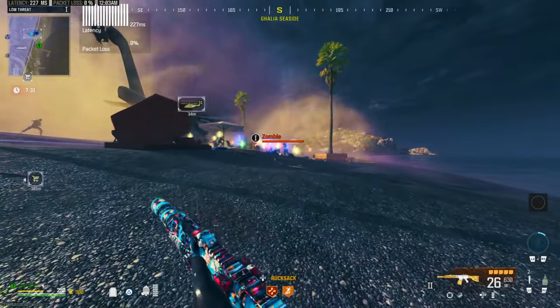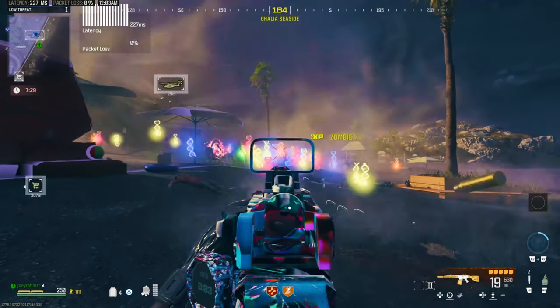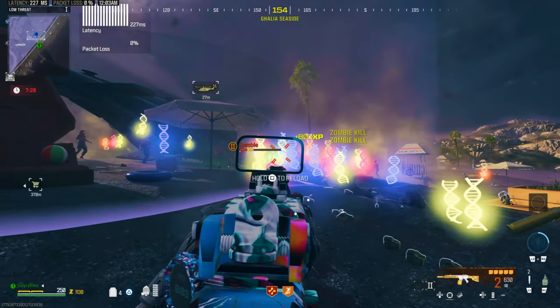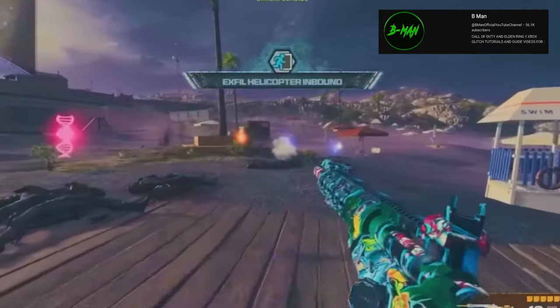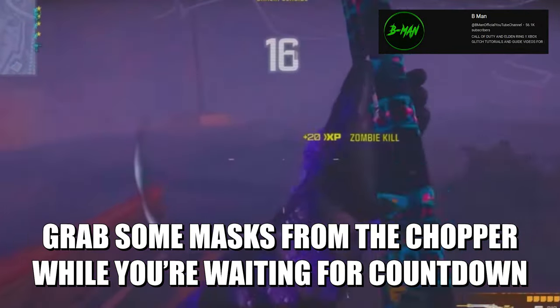The storm starts shrinking over the map. When it's at this point, this is where the glitch is going to happen. Go to one of the exfils on the edge of the map and wait for the storm to come and almost hit you. When it's almost about to hit you, probably about 10-20 seconds away, call in the chopper so that the chopper lands when it's in the storm. That's going to disable the exfil but the chopper is still going to land — that's when you get into the chopper at 10 seconds.